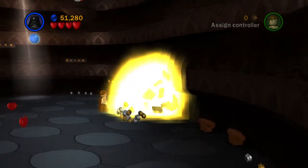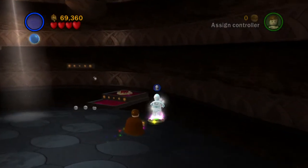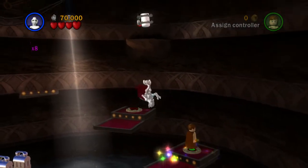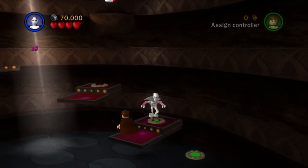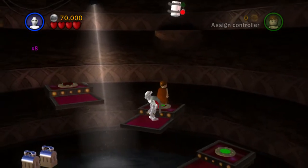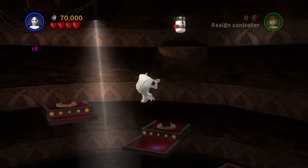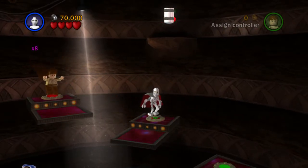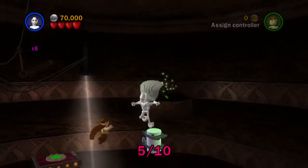We've got some buttons and things over here, so we want to stand on them. I want to switch to my high jump character, who is General Grievous this time. Everyone will get on, I'll jump up to the next one - these buttons are a little bit hit and miss. Over one you go, up there, press the button, and then we want to come up here and press the button. There we go - now we want to go from this platform and high jump to get minikit number five.